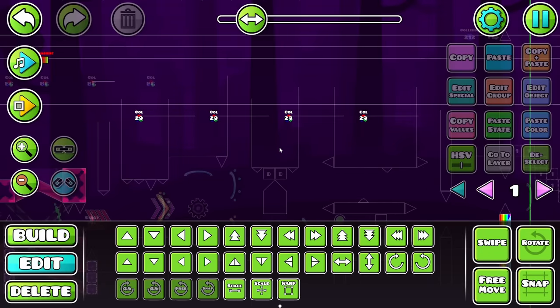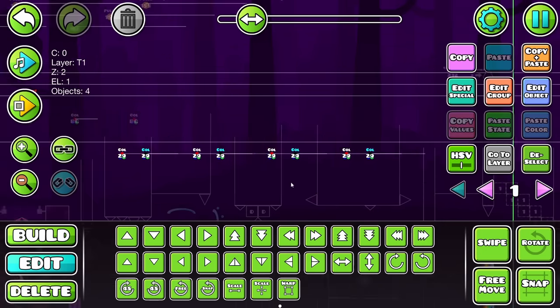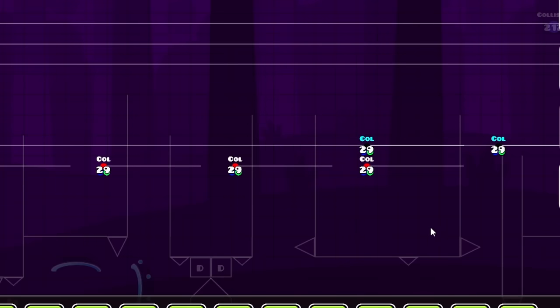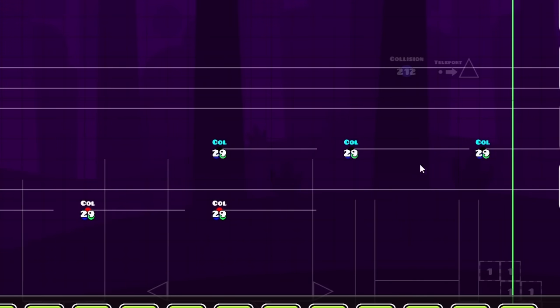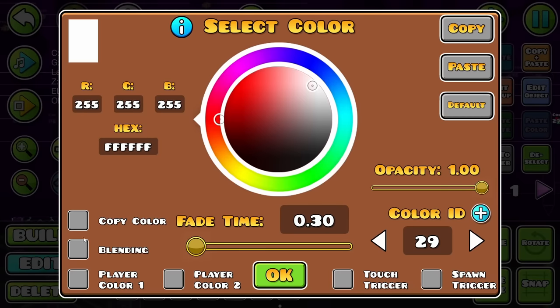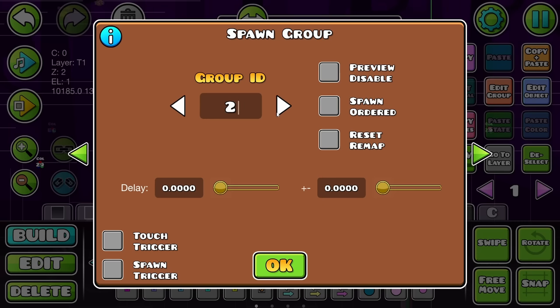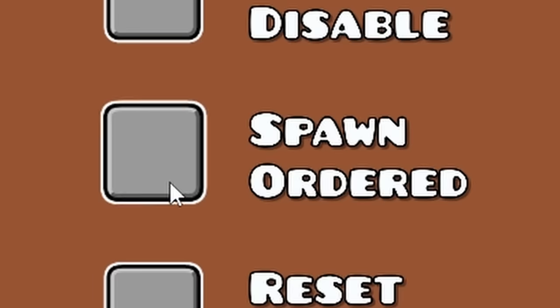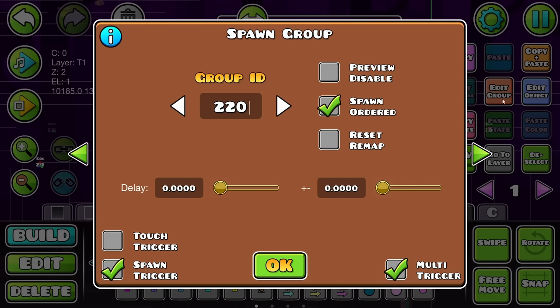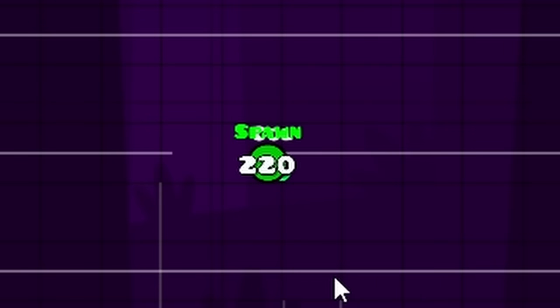I've got the colors lined up where I want them with the music, and now I'm going to do the tribe strat - yeah, I'm claiming this strategy. So I'm going to copy-paste these triggers as reference triggers. I'm going to give these first ones a group of 220 and make sure they're all spawn trigger, multi-trigger just like so. Then I can place a spawn trigger that spawns 220 and does spawn ordered - that's important. Make sure that's spawn trigger, multi-trigger as well, then give that the group, and line it up with this next reference trigger.